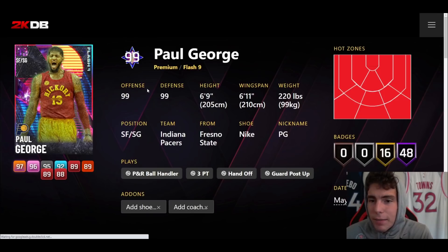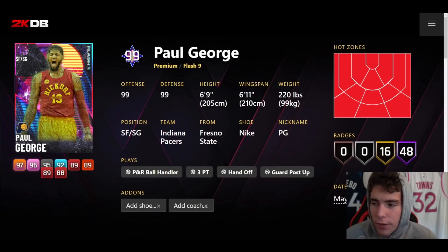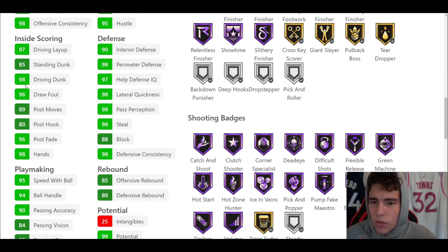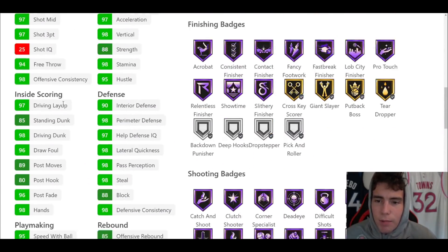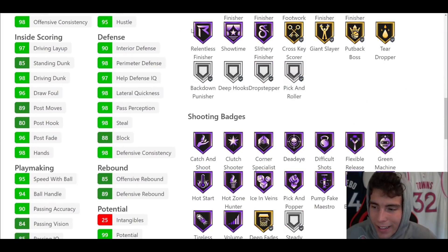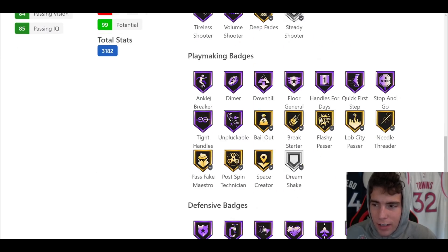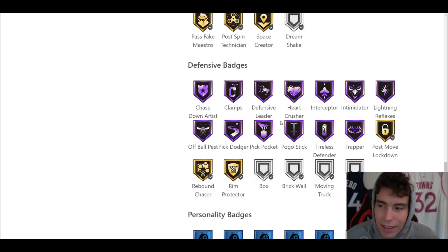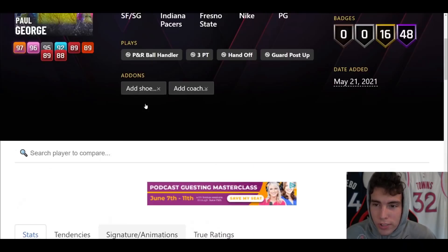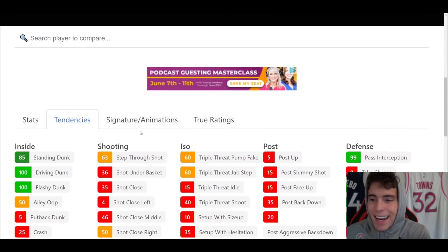After KP we're going to talk about Paul George — shooting guard/small forward, 6'9", 6'11" wingspan. Hotspots from everywhere. 40 Hall of Famers, 16 on gold. 97 three-ball, 98 driving dunk, 95 speed with ball, 94 ball handle, 97 speed/acceleration with a 98 lateral quickness. Hall of Fame showtime, no steady, Hall of Fame range, flexible, hot zone hunter, Hall of Fame ankle breaker, unpluckable, quick first step, stop and go. Look at the defense on Paul George — as far as shooting guards are concerned, he is the best defensive shooting guard we have seen to date.